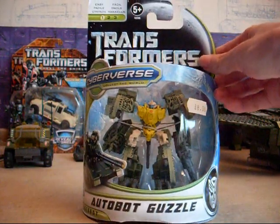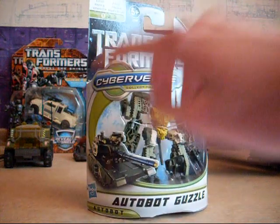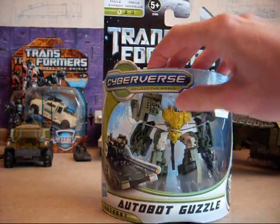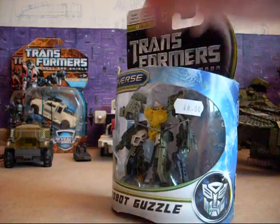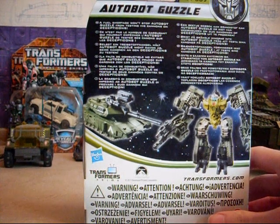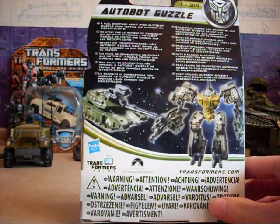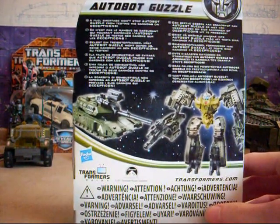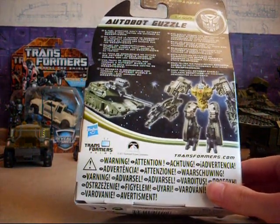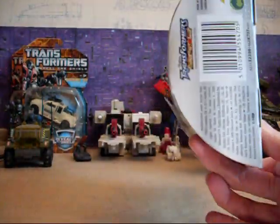So here he is in his packaging. It's okay packaging. You have Transformers Dark of the Moon at the top, you have Cyberverse, collect the world, you have a picture of his alt mode as a tank, you can see him through the clear window, got his name, Autobot, got an Autobot symbol. On the back, you've got his bio: a fuel shortage won't stop Autobot Guzzle from testing his cannons on Decepticons. And then you've got an obligatory product shot, one out of nine — he's a commander — warnings in all different languages, barcode and Transformers Club.